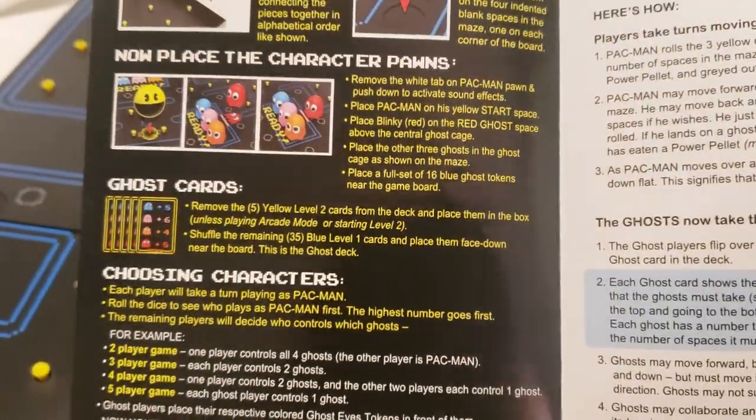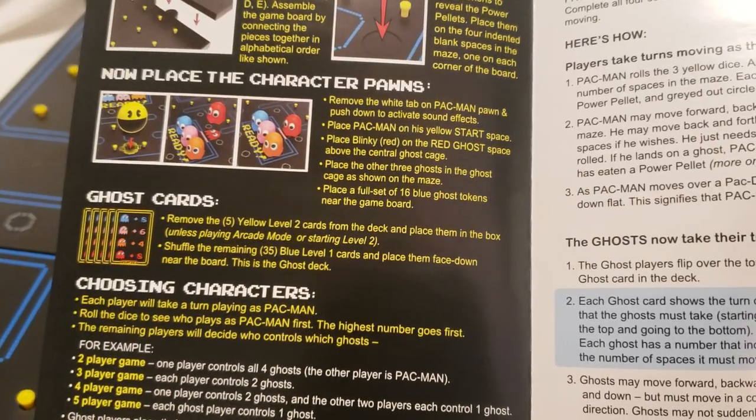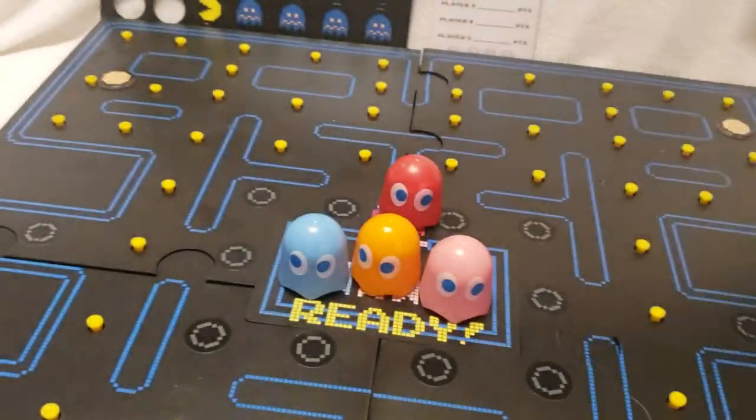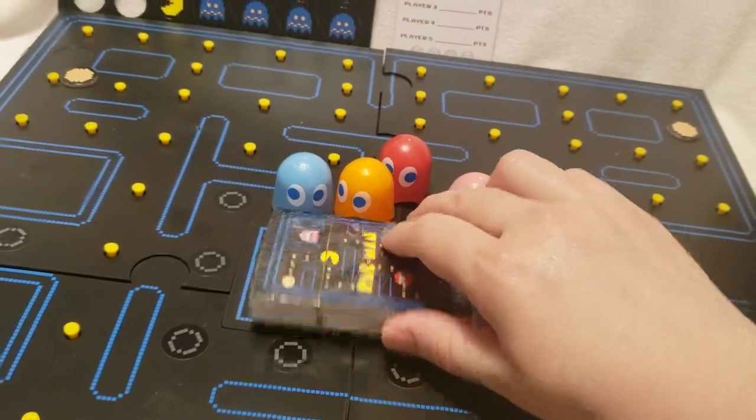Then you've got the ghost cards. You remove the five yellow late-level cards from the deck and place them in the box, unless playing arcade mode or starting level two. You place your arcade play cards right here.